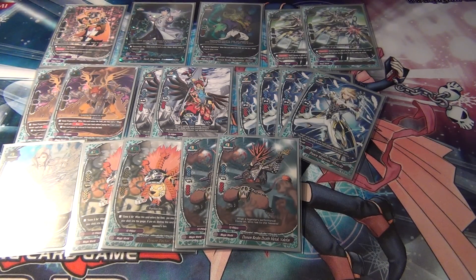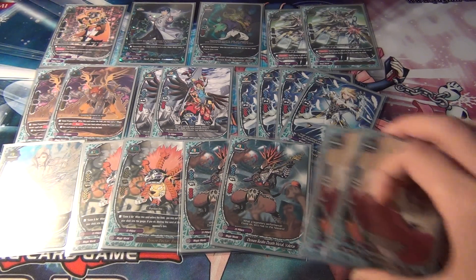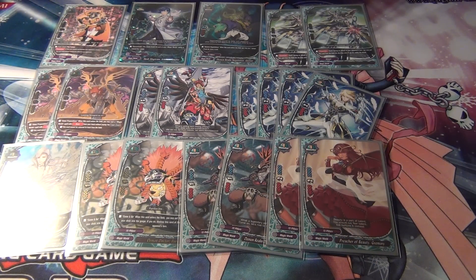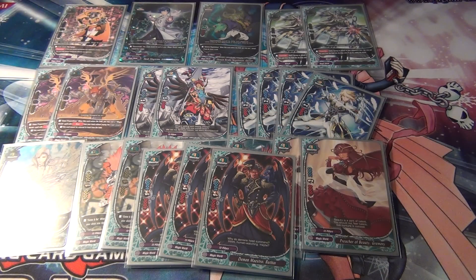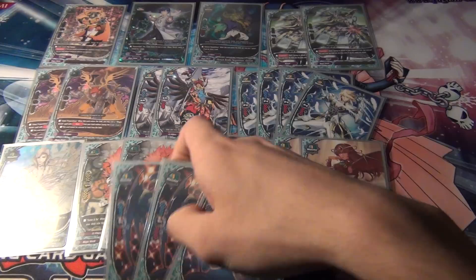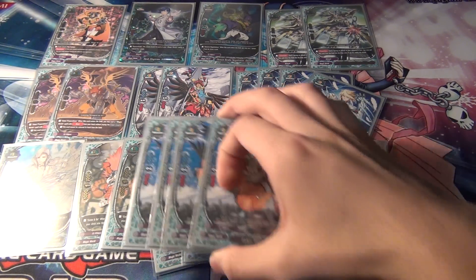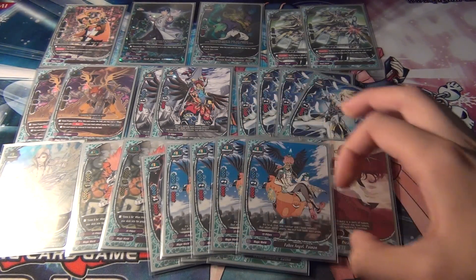And then two, Demon Realm Death Metal Valofar — I would run four, but he's an uncommon. And two, Preacher of Beauty — same reasoning, another uncommon so I only have two. And three, Demon Maestro. I could run four, but I don't really think it's necessary. He's a straight 4,000 attack, 4,000 defense, and he deals one damage — pretty generic stats. And then four, Fallen Angel Paimon. This guy's better than him mainly because he deals more damage.